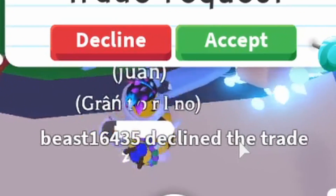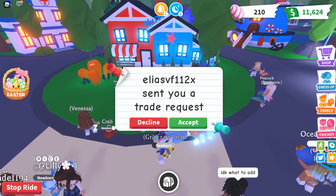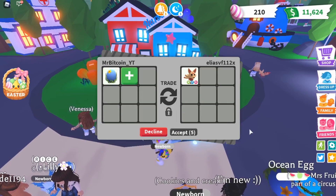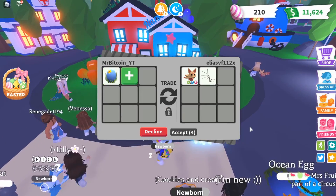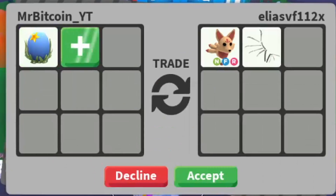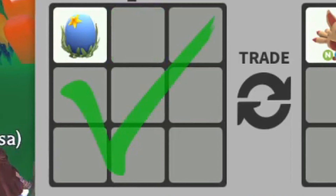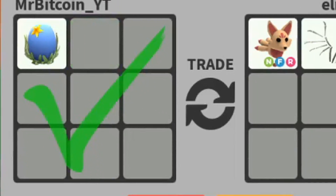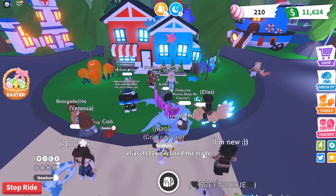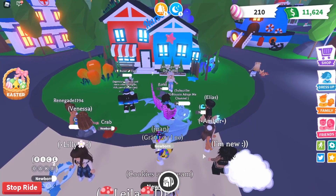All right, next one — let's see if they will take a free ocean egg. They're offering a neon fly-ride kitsune and some bone wings, so we're going to accept. Take your free ocean egg — come on! And they declined. See how hard it is to give away free ocean eggs when you are riding a frost dragon? It's near impossible.